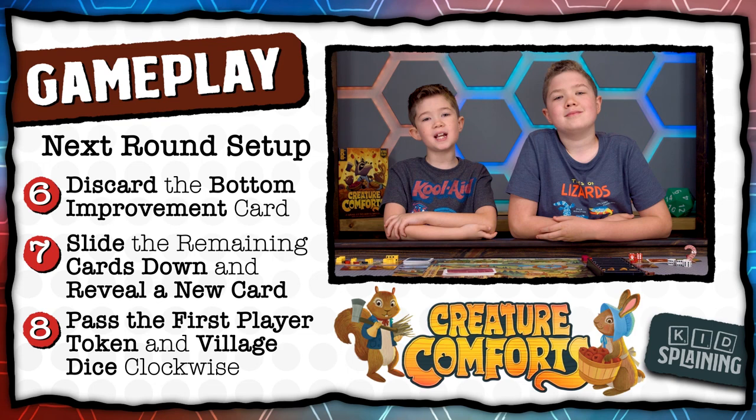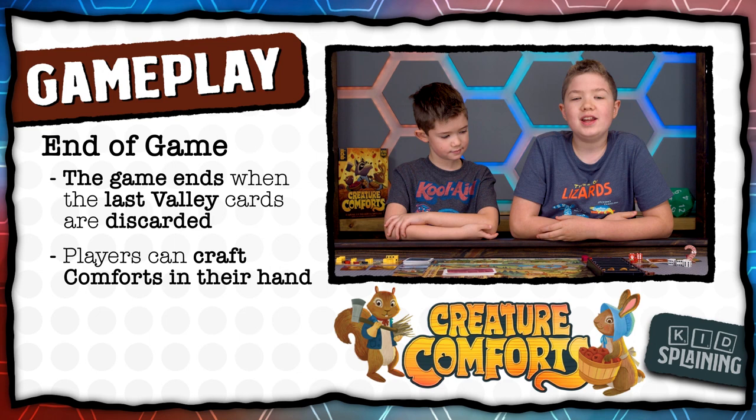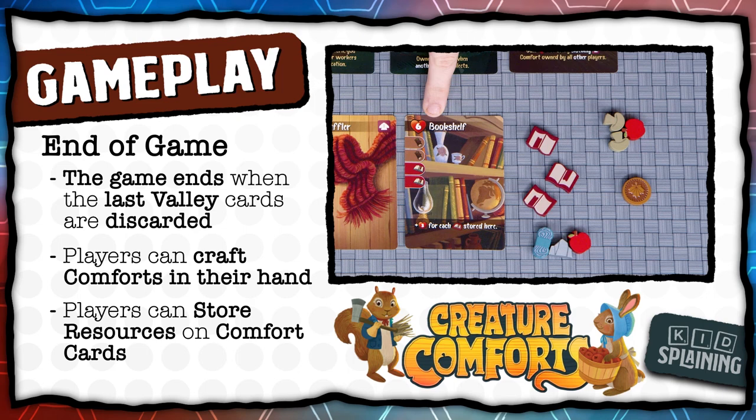The game continues until the last valley cards are discarded at the end of the 8th round, or the 6th if you chose to play a shorter game. After the last round, players can craft any remaining comforts from their hand as long as they have the resources. You can also store resources on comforts that allow it, like the bookshelf — to store a resource, simply move it from your supply onto that card.